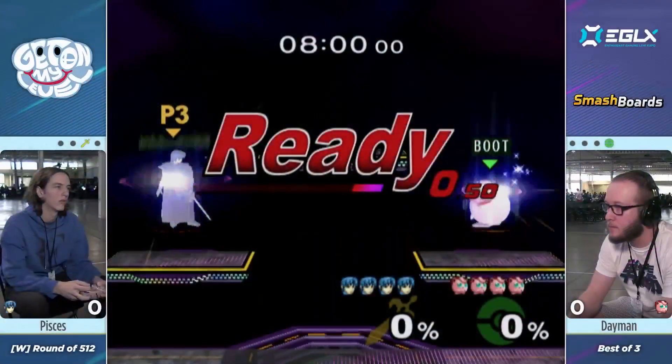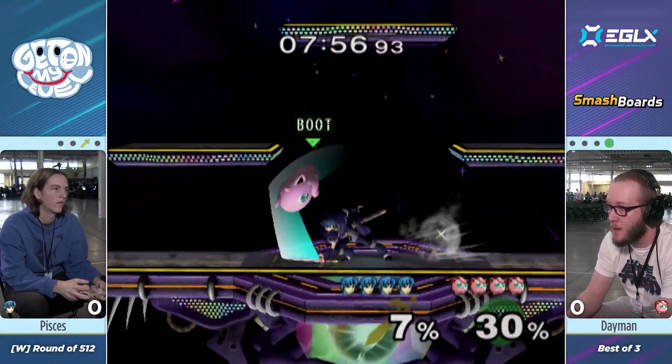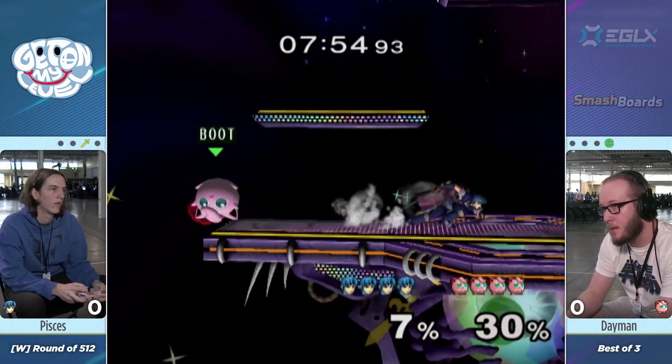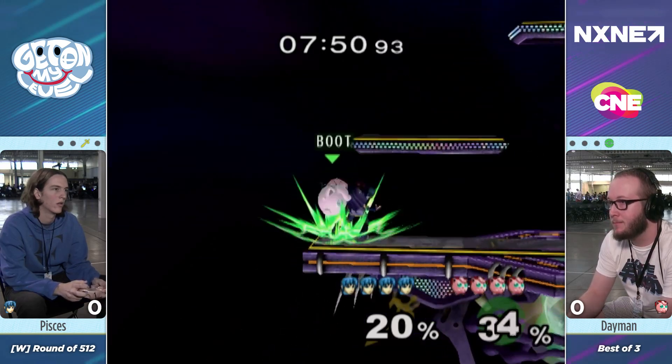As Hungrybox and TwoSaint have been talking about, the back throw and forward throw are really hard to DI, so they can connect into a tipper. We'll see how the forward throw pivot tipper is utilized in this match.